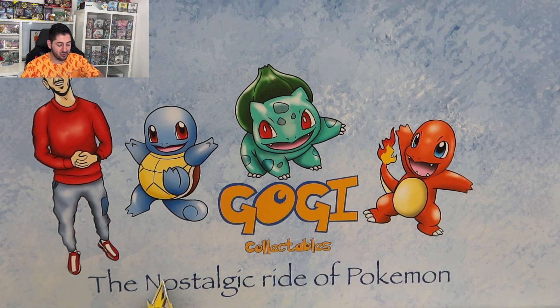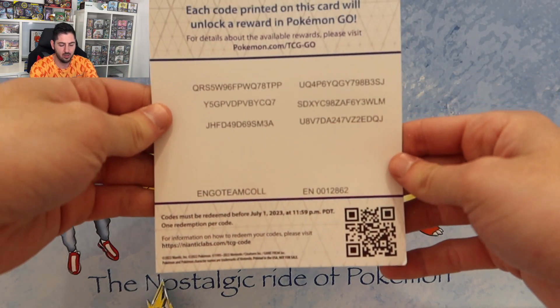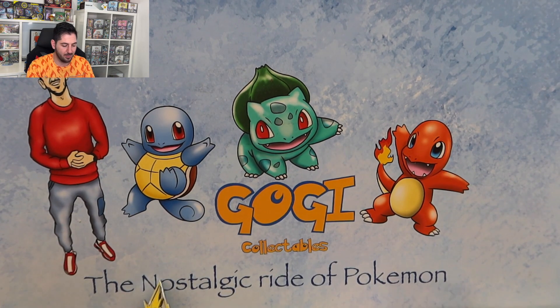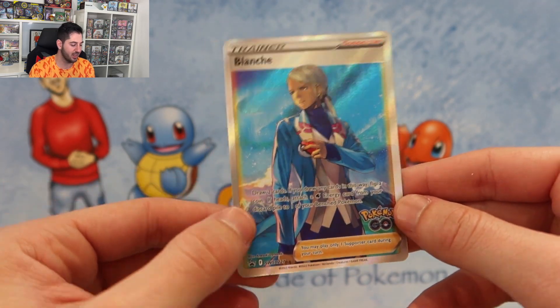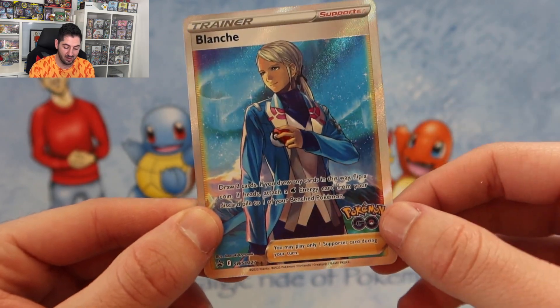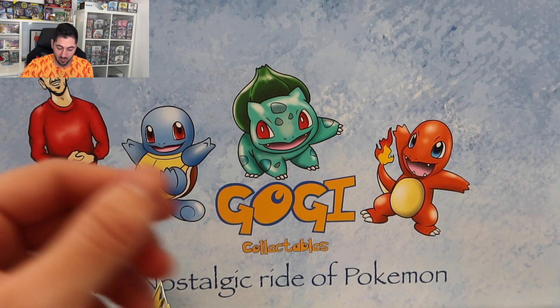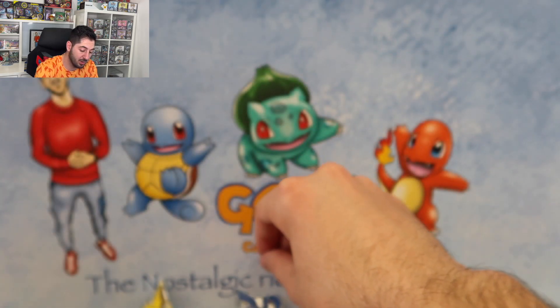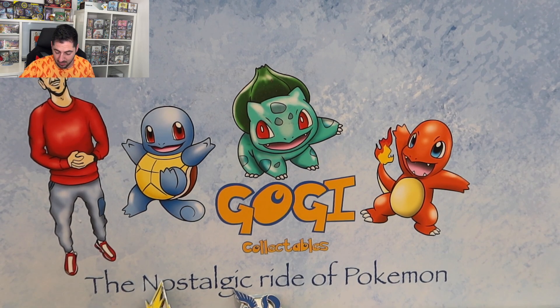Team Mystic is in the house. We'll get it open, get the packs out, get the codes out. There's the code cards for you. Then we'll get the promo out — a new promo card: Team Blanche. Love this card, love the blue, how it looks like rain. And then we have the Team Mystic pin which to me looks like an Articuno. Very nice, love the blue. So we'll put that over there and keep Team Blanche in front of us.